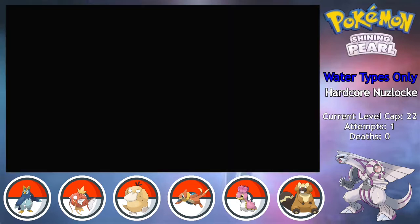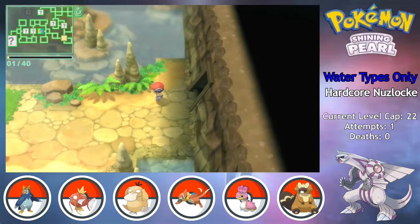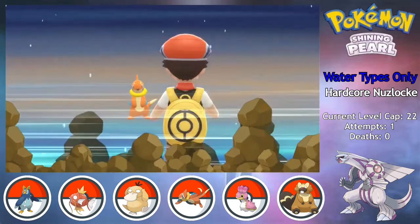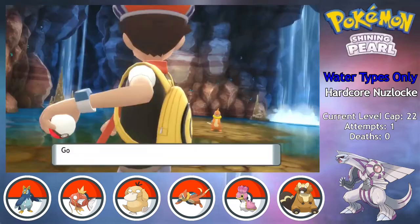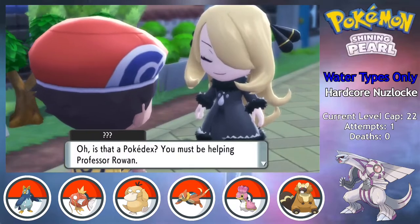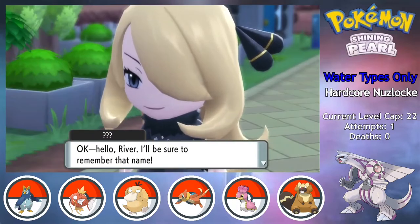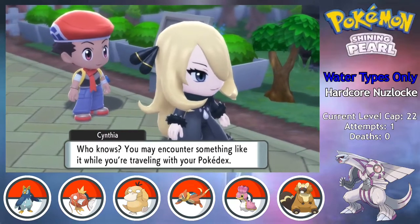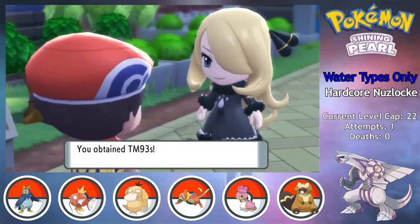In Eterna City, I get access to the Grand Underground, which has been revamped to include some wild area rooms for potential encounters. I've already caught all available Pokemon for this run, but I've got some ideas on how to use the Underground for future challenges. While wandering the city, I also run into Cynthia in all her chibi glory, and I refuse to let her appearance fool me because I know her team is going to be more terrifying than ever.